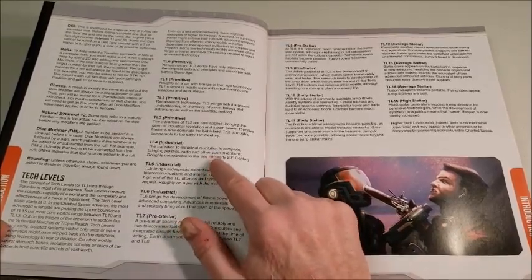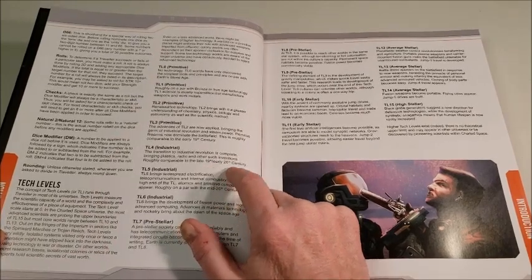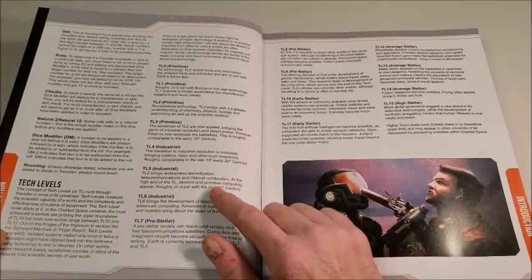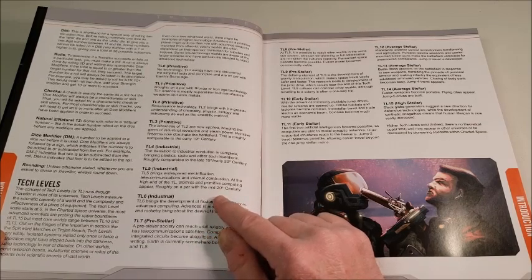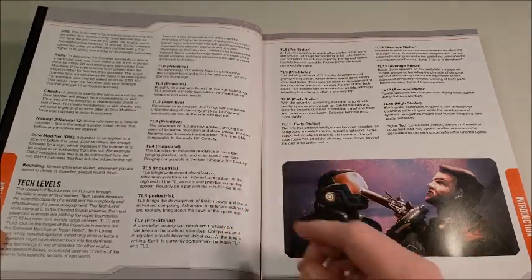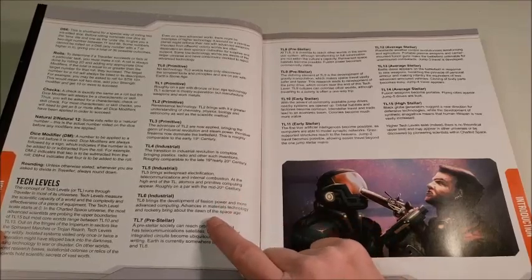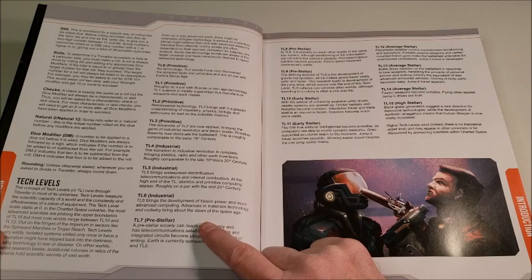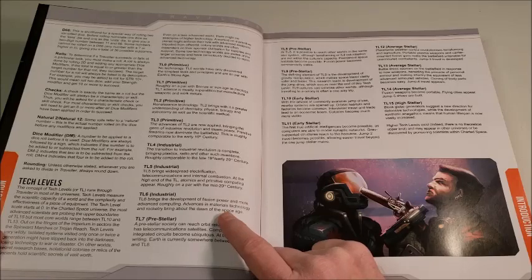Tech level 4 sees the transition to industrial revolution complete, bringing plastics, radio, and other inventions — roughly the late 19th to early 20th century. TL5 is industrial: widespread electronification, telecommunications, and internal combustion. At the high end, atomics and primitive computing appear — roughly mid-20th century Earth. That would be around when I was born, so I was born at tech level 5. Tech level 6 brings the development of fission power and more advanced computing; advances in materials technology and rocketry bring about the dawn of the space age, going into the 1960s.